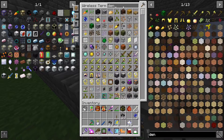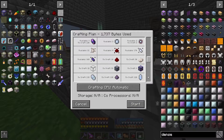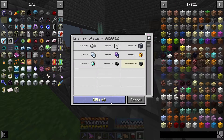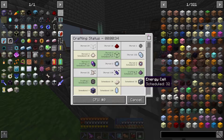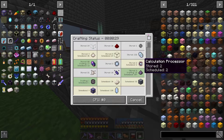So we want the dense energy cells, and because we added the recipe we should just be able to craft them all. We can click craft and watch it happen. These ones say they're scheduled but they're just not making yet, not sure where things are getting lost. We can watch this recipe take place though — look at all the fluix crystals getting crafted, look at how quick they go. Very cool.